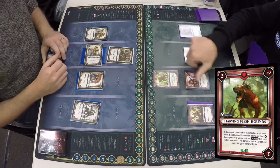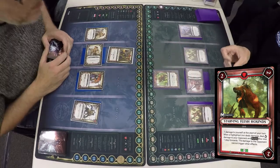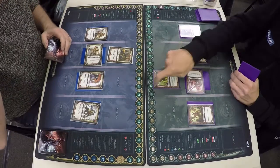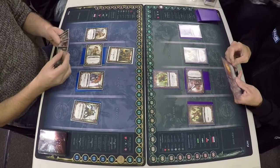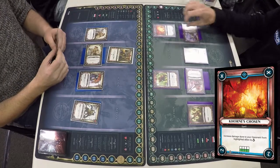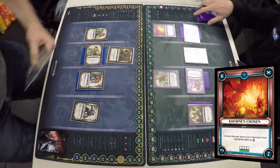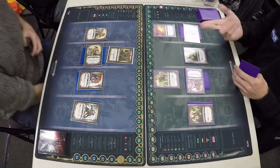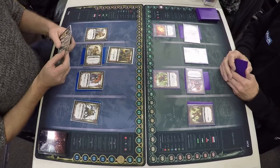Starving Flesh Hound goes into play, deals itself one damage at the start of the turn, and then if he's got units adjacent to it, it causes the Starving Flesh Hound to rotate and do its rotation damage. Corn's Chosen into play — that's a damage multiplier card, so in two turns time it's going to start multiplying the damage from every allied unit.